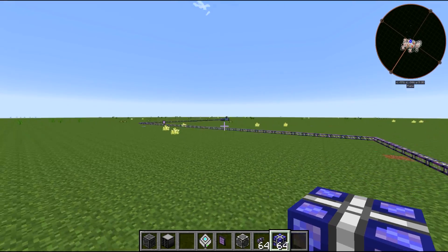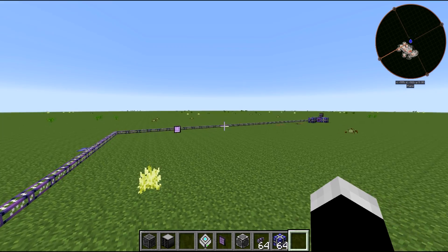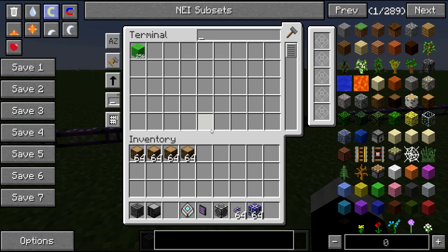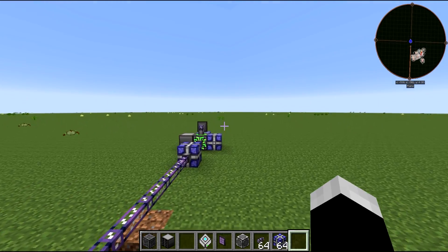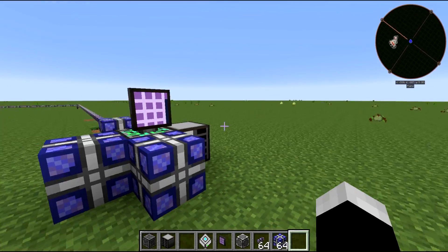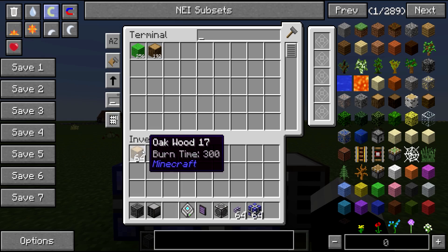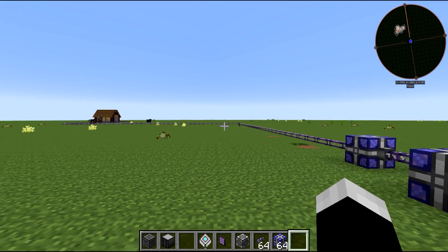I'm not sure if you need more power for multiple terminals — I didn't test this. But here's a terminal I placed halfway across the base to demonstrate: it shows the exact same inventory. Whatever I do in one terminal is reflected in the other. That's as complicated as I'm going to get.